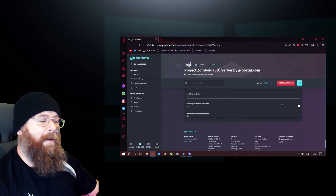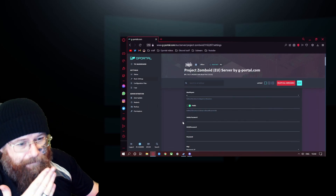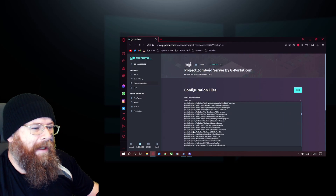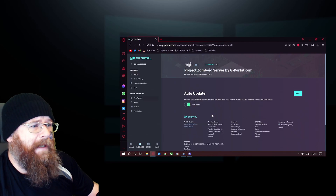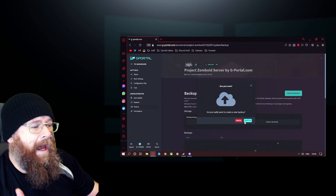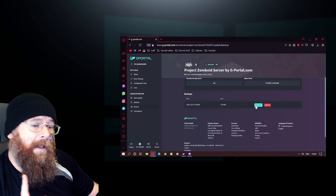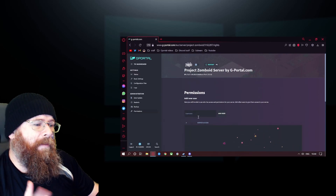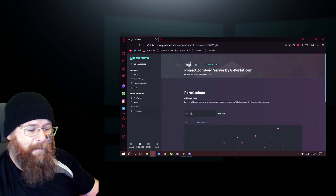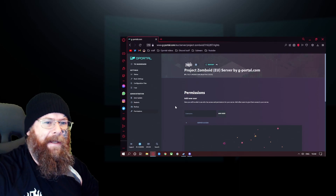That's how you basically do everything for your own G-Panel Project Zomboid server. Now there is one other thing — you can also go over here into your configuration files and mess around with them as well, but I wouldn't suggest doing that. Leave as is for the alt update, and make sure alt update is ticked on. If you want to back up your server, go to Backup, click Create Backup, and confirm. That will finish backing up at the top right, and if there's ever an issue on your server, you just click Restore to that point. For permissions, if you wish to add moderators to your server, just get their username and click Add Username — you have to find the right name, it's a pain, but you'll get there.